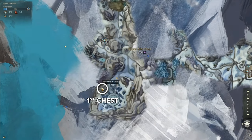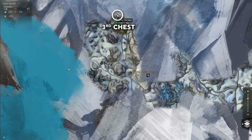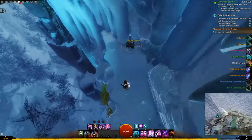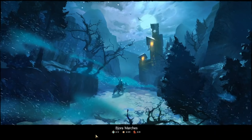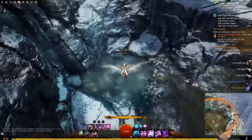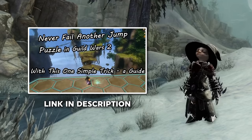Here's the first box and its location. The second box and its location — if you have a mesmer portal or a prototype position rewinder, you can also jump down, open two more boxes, and then rewind to get more easy loot in seconds. And the third box and its location. If you are willing to spend 30 to 60 seconds on this character and have a portal or rewinder, you can open all of these boxes. If you don't know what a rewinder is, I've got a guide for that — link is in the description.